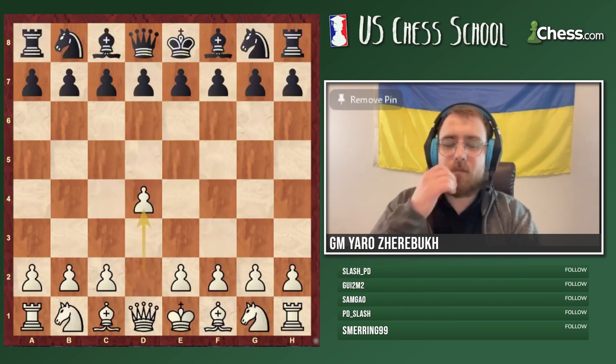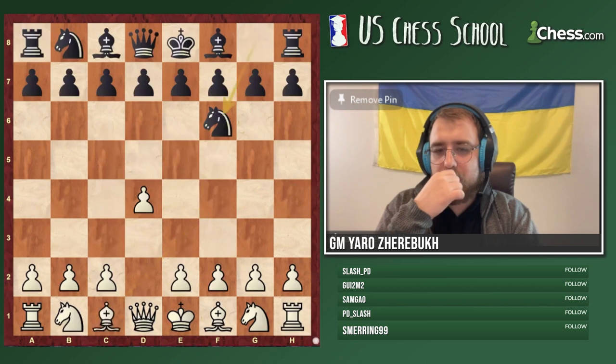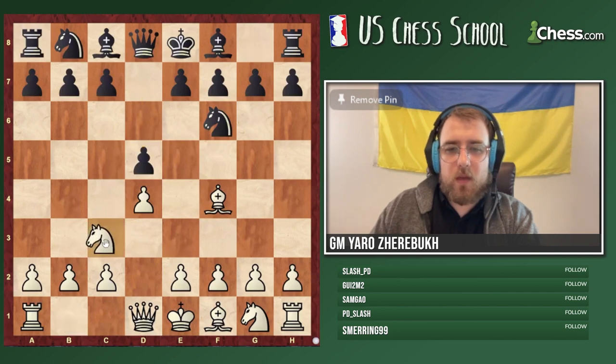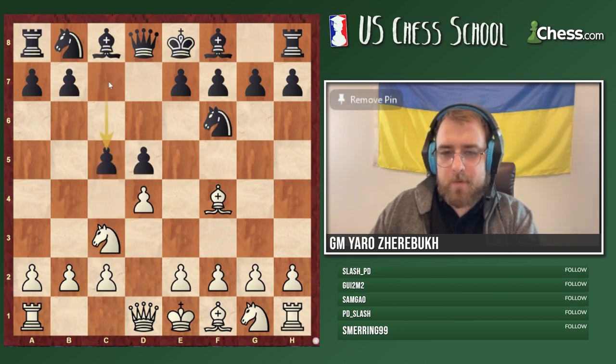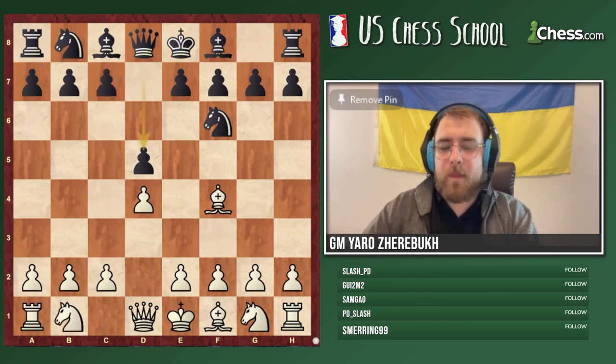Moving on to the next game. In this opening, against Knight c3, black can still go c5. If your opponents play this for white often, you can react with c5 — this is quite elementary. In my opinion c5 is just the best response, and white doesn't have anything here at all. If more people played c5, white would play this far less.